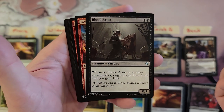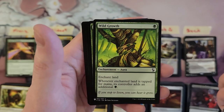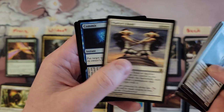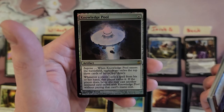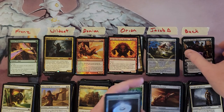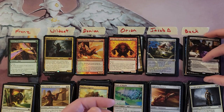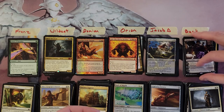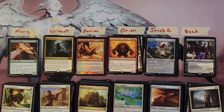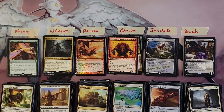Buck, your last pack: Blood Artist, Blood Artist — the uncommons in this set are great. Martyr's Bond again, Commit to Memory, and a Knowledge Pool to finish off the box. All right everybody, thank you for watching, thank you for all the likes and comments. As we get toward 5,000 subscribers — which is still crazy to me — I appreciate it and I hope I can keep doing this and putting out stuff that people like. Thank you for watching everybody, till the next video, have a great day!